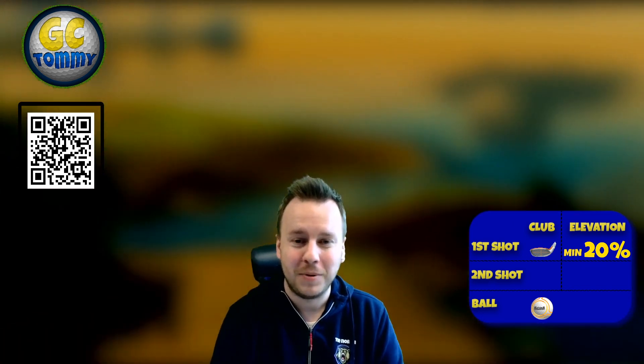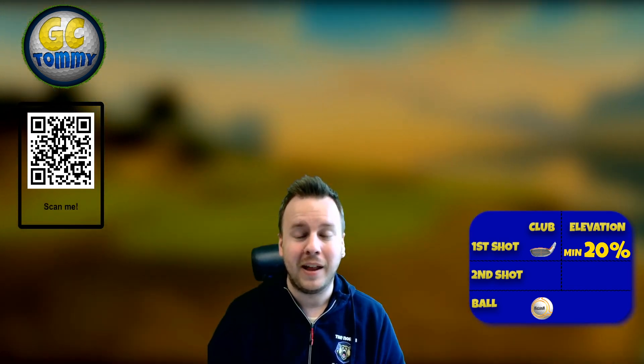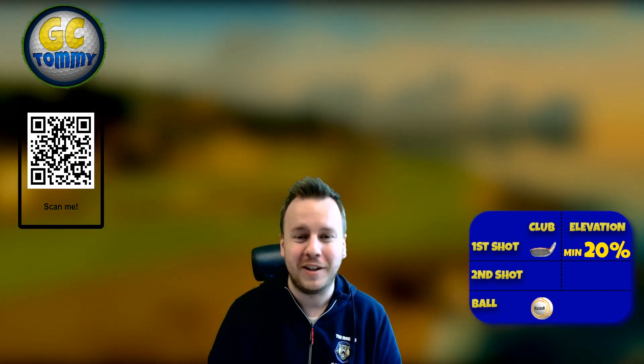Follow the info box on the right-hand side to get the club distance adjustment, elevation adjustment, and also ball and club type suggestions. Have in mind that those are all suggestions and you don't have to follow them if you don't want to, but there is always a plan behind it. So let's go to hole number one.